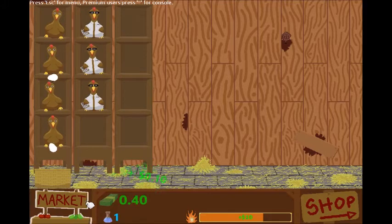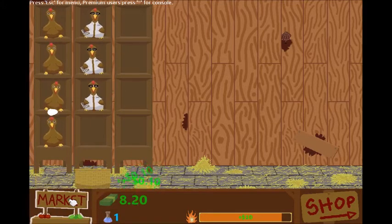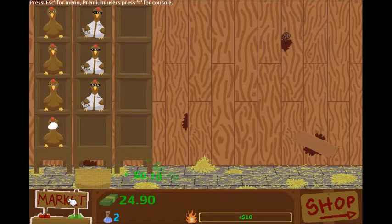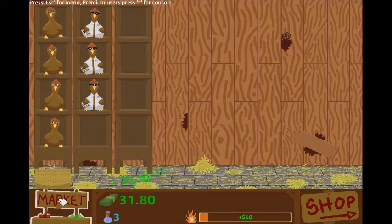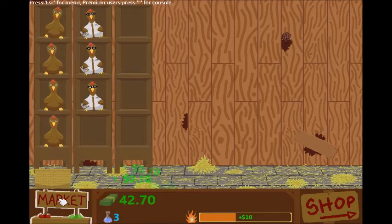Look at that — two eggs drop right away! Hopefully there's a way to automate that basket because I don't want to be chasing it. Almost at 30 bucks, let's keep rolling. Let's see this whole rack of scientists up here — this game's got promise, it's got hope.